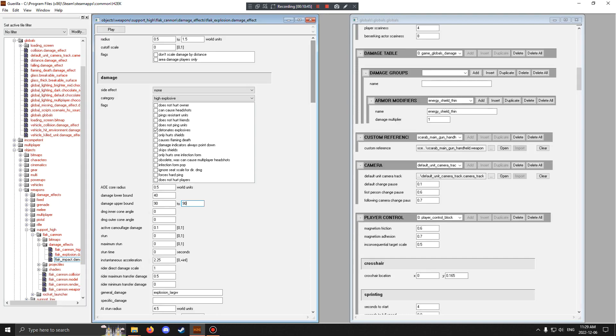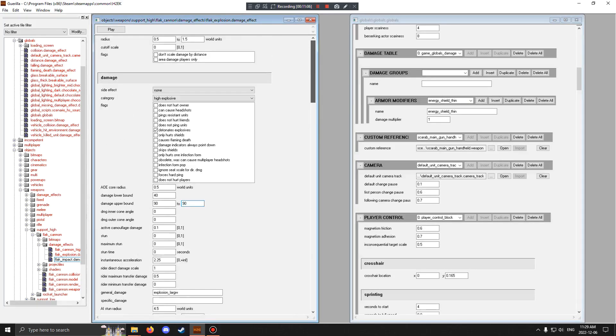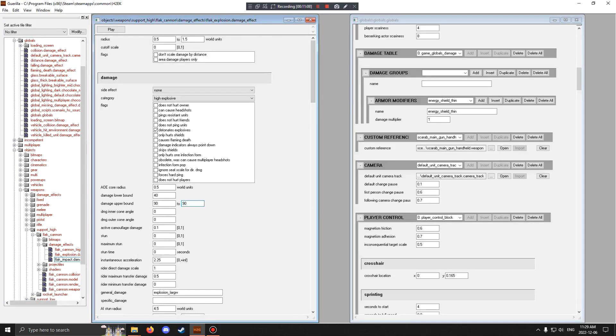This didn't really matter that much in the original game because there are no Fuel Rod Guns on any multiplayer maps in Halo 2. But then of course it got ported to MCC, and all of a sudden you can use the Fuel Rod Gun on maps — it can appear in Fiesta, you can spawn with it — and it's a lot more noticeable just how strong it is.